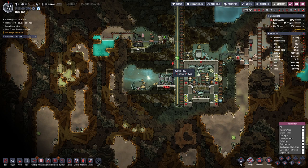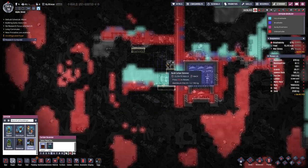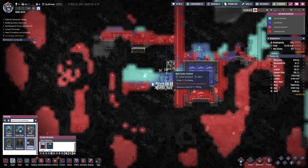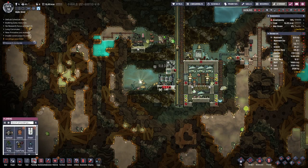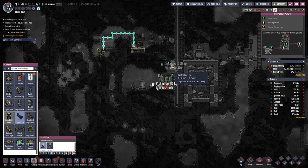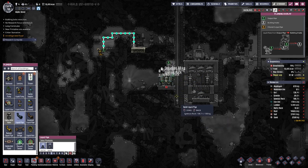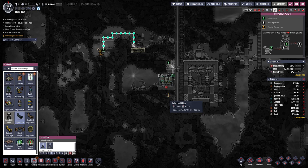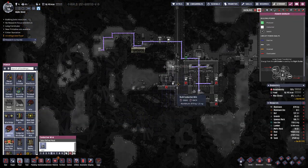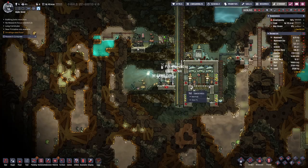Can we turn this one around? That would help us with the pipe, because then the intake pipe can go here and the output can go there. I also need a bit of wiring that way.